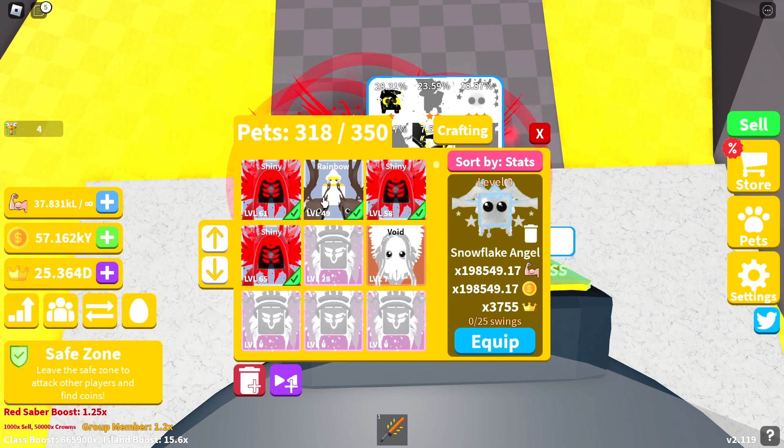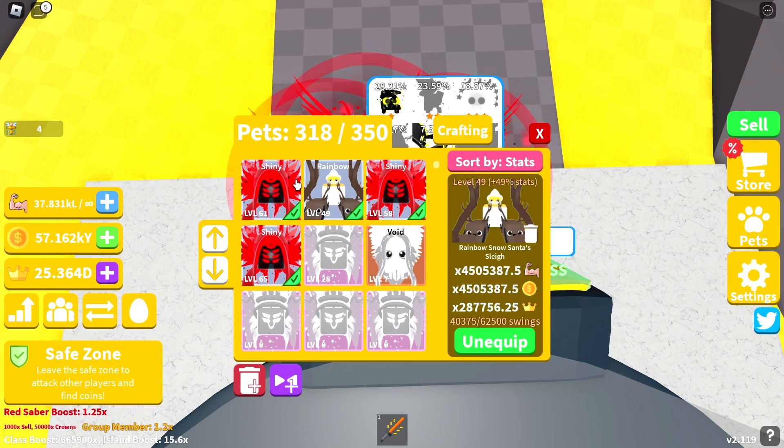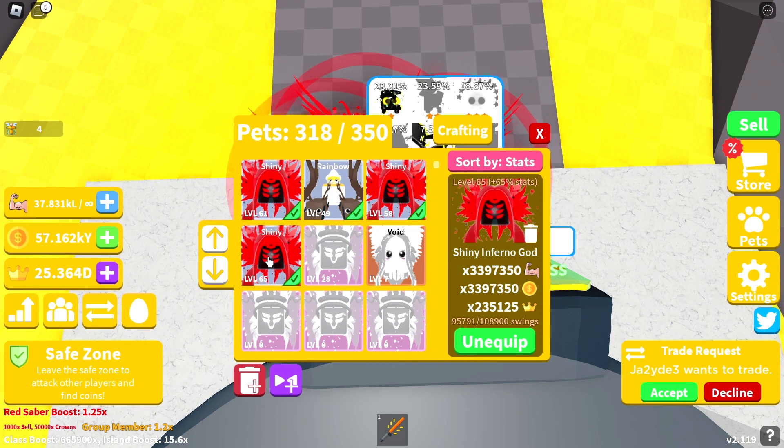So let's just show you guys our current team at the moment. I'm sure there are folks with better pets, but we just want to showcase ours. Our best pet right now is the rainbow Santa sleigh — it's 4.5 million strength, 4.5 million coins, and about 287,000 crowns. Then we have three shiny infernal gods. Just a reminder that these four were actually given to us — thank you guys, from one of the previous videos about a week or two ago.